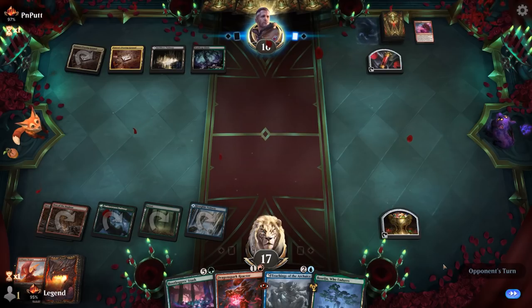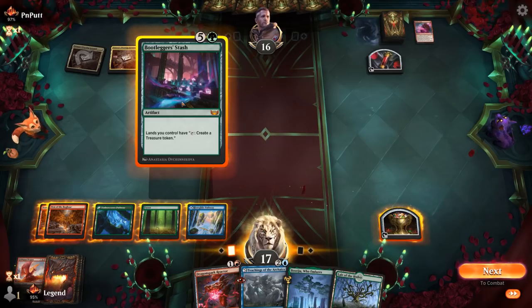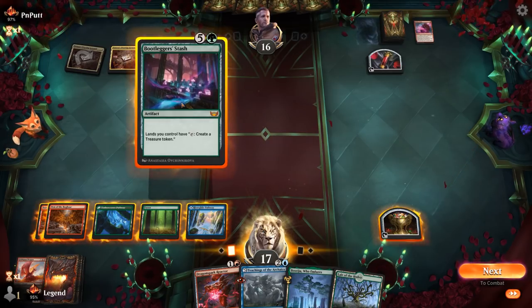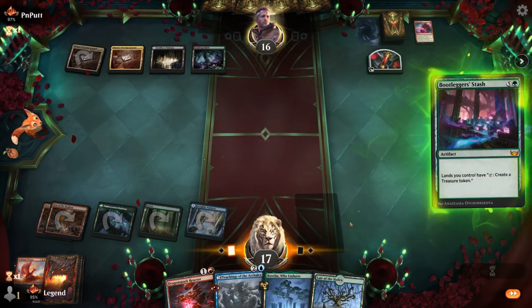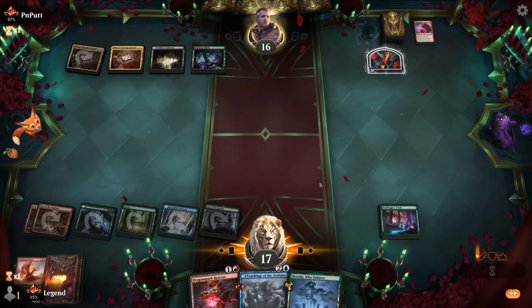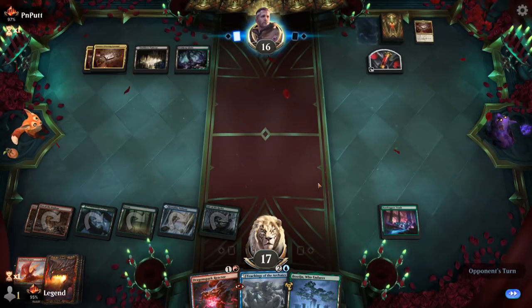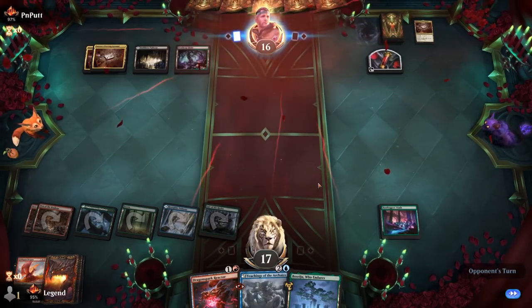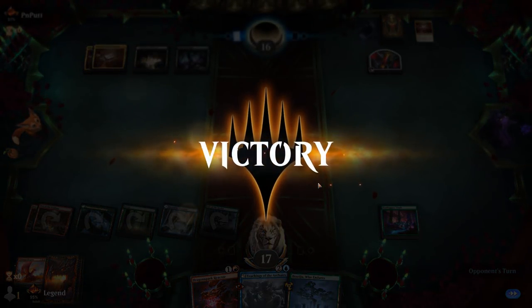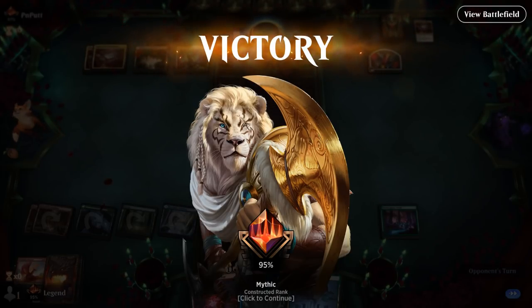We want Teachings as quickly as possible before the opponent empties their hand. We play Stash plus Lair, then get Reactor going next turn — or we can play Boseju untapped. We don't expect too much artifact removal. If we can keep Reactor and Stash going and control the board, that's all we need. Opponent explodes, but we untap with Stash — they know about our Teachings so we'll potentially be able to draw three, and we'll be in great shape.